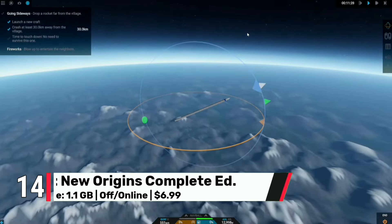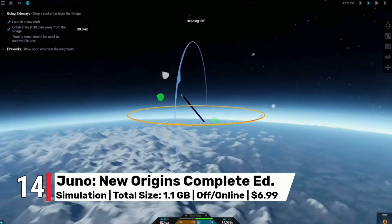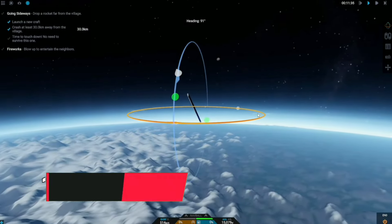At number 14, we have Juno New Origins. This game is a space exploration and survival game that lets you explore the galaxy and build your own base.